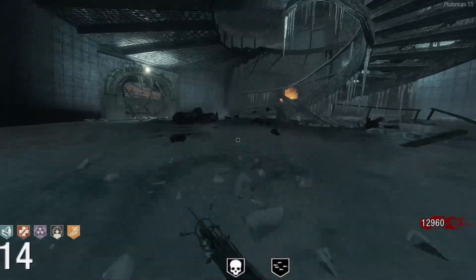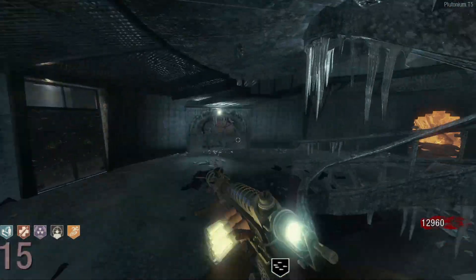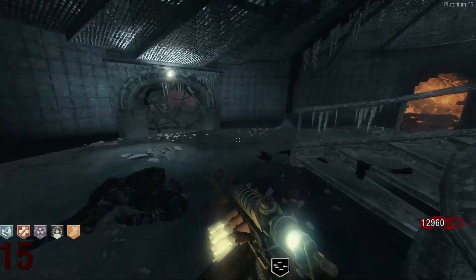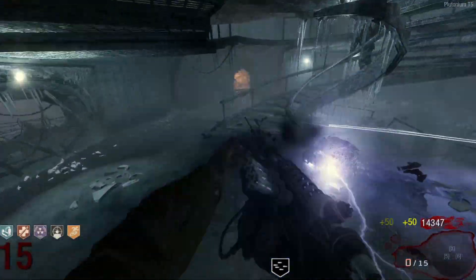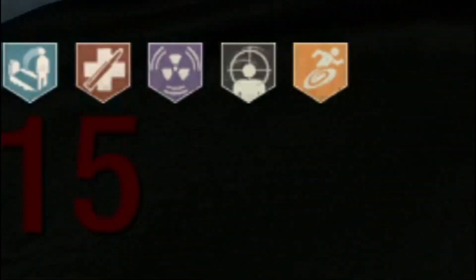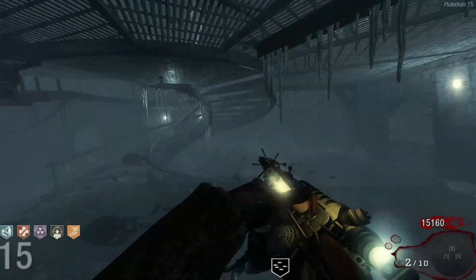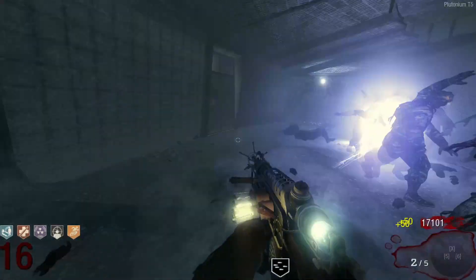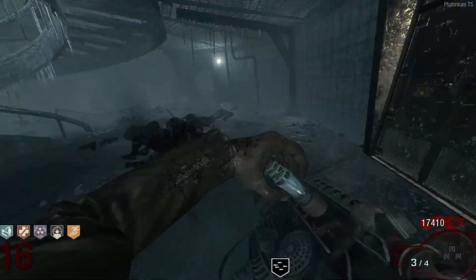He literally shot him with the death machine for one second and he died. Round 15 — we got a full Wonder Waffle! We're looking pretty good. Round 20 might be too easy. Killing George at full health now is going to be a challenge compared to when he was weak. This is not so much of a challenge right now — we are chilling. Can't believe I have Deadshot as my fourth perk.